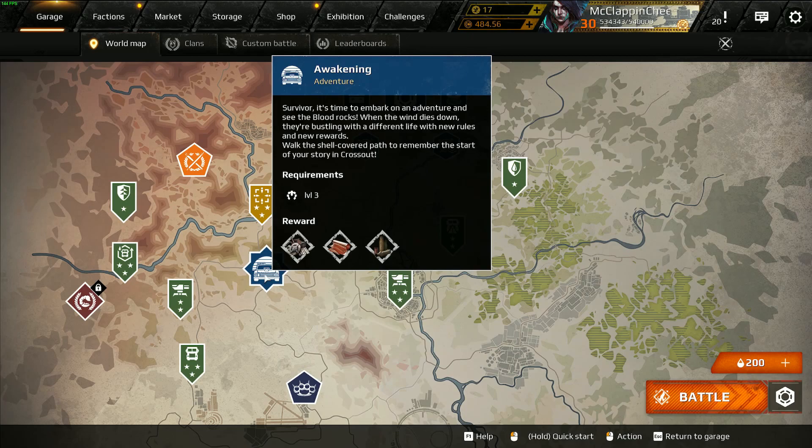I highly recommend playing Awakening as soon as it's available. It's much easier with friends, though solo is fine too. The XP payout is great and it helps you level up much quicker. On top of that you get resources — scrap and copper. Once you hit level seven you unlock the market, and you can sell those resources to make yourself some gold.